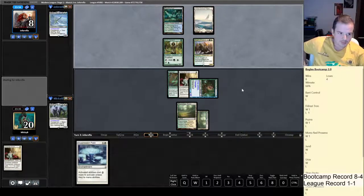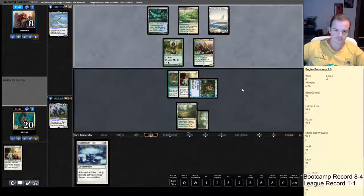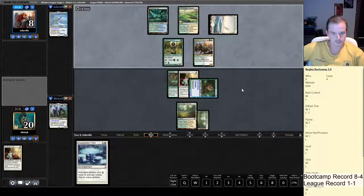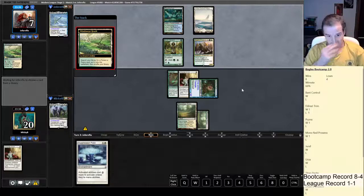That puts him to eight. Our next attack will put him to six, then two. If we draw exactly Ethereal Armor we can attack for nine. There's a fetch land — so if we'd played Suppression Field we would have got a fetch land there. Oh well. After having our Ethereal Armor destroyed, Deputy of Detention — come on man, go away with your ETBs. This deck is going to be really good against us.